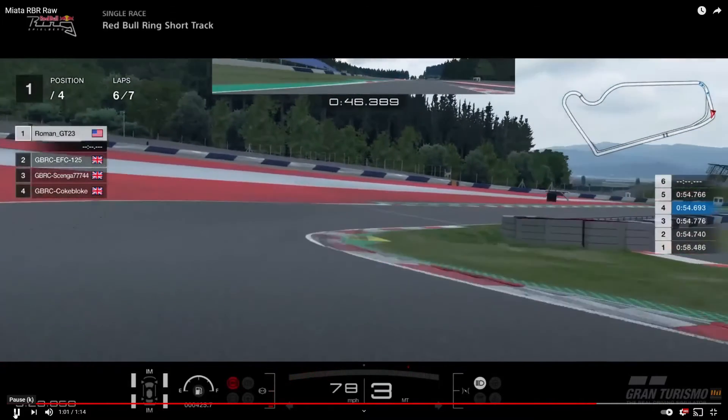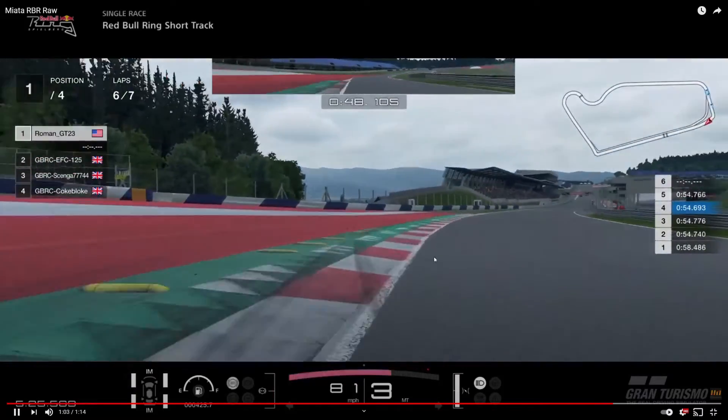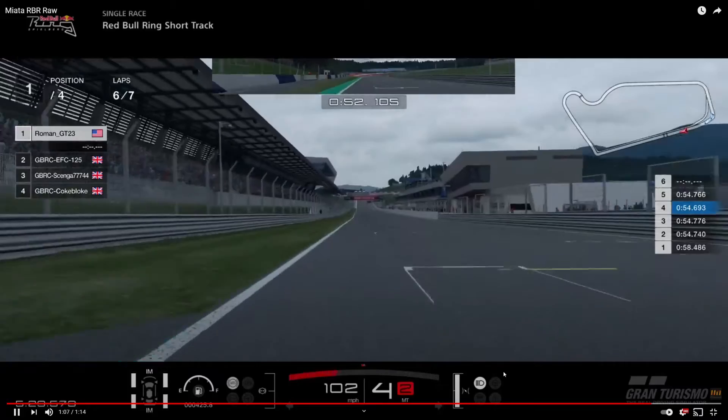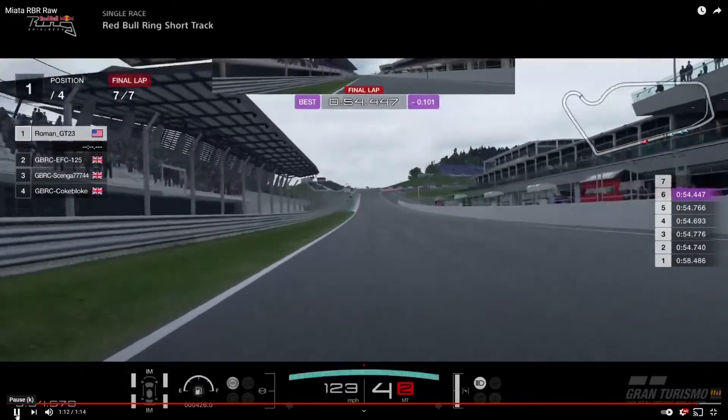Right before the yellow curb over here, these two curbs — I start braking, go into third, and chuck it in early. This curb you do want to hit; it's not gonna upset the car too much. Play with the throttle on exit. Again, all four on the green is a penalty — and that's your lap. Good luck to you guys; I'll catch you Saturday.